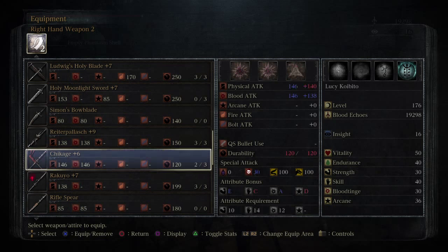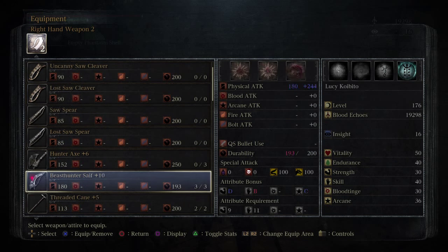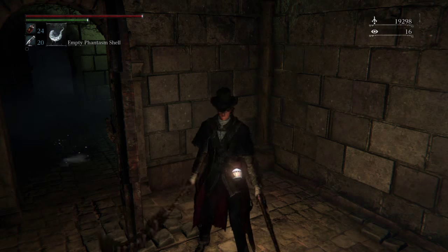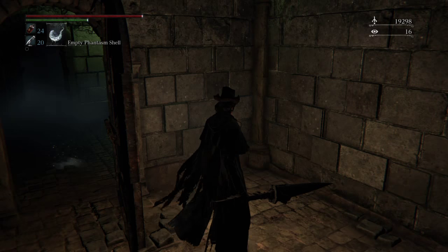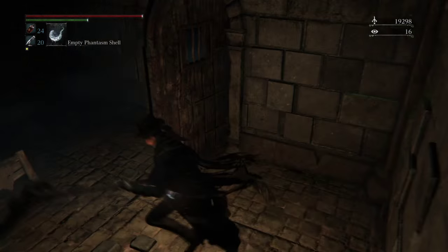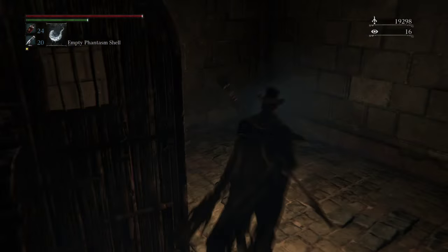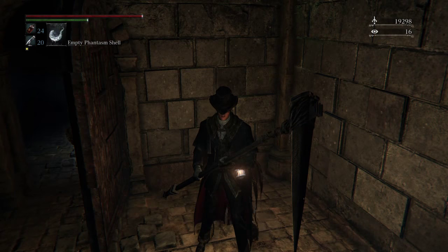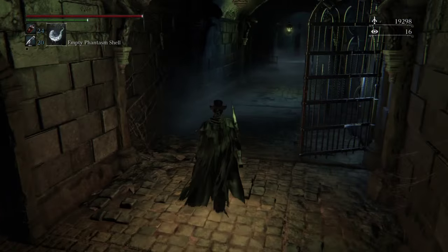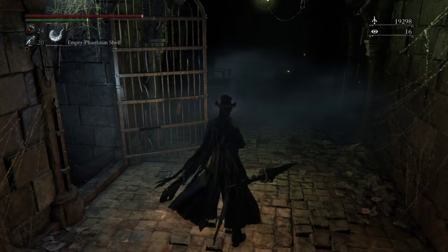Which looks something like this. And he's going to actually be holding it like this. So what I would do is hit him through the wall. This is because this guy hits really hard — he wrecked me twice before I could get the church pick. Try to lead him out here, and from that point on you could fight him and actually stand a chance against him.